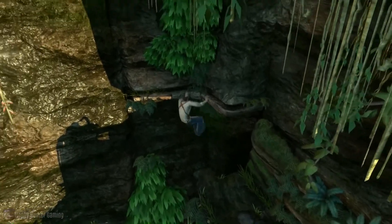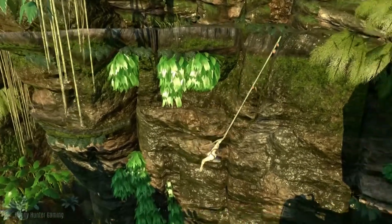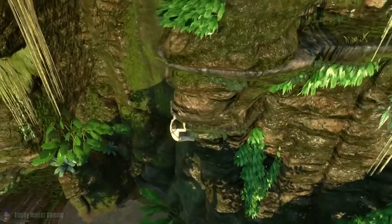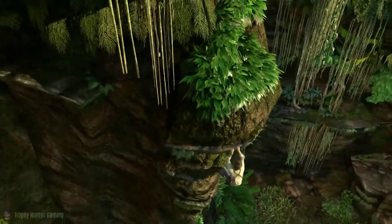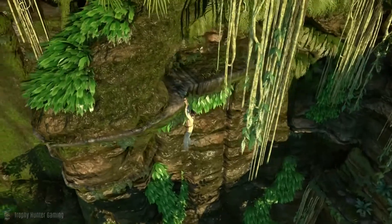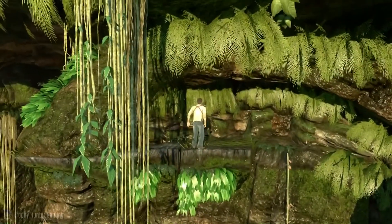All we need to do is scale the face of this cliff right to the very top, and the overall aim is to get on the boat we've just seen. The treasure would normally be up there — treasure number 7. If we go right instead of left, shimmy along this edge and onto this ledge up here — and this is where treasure number 7 would normally be.